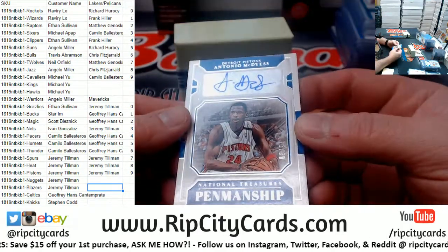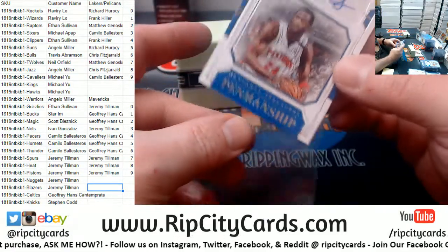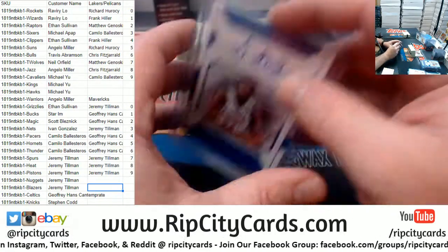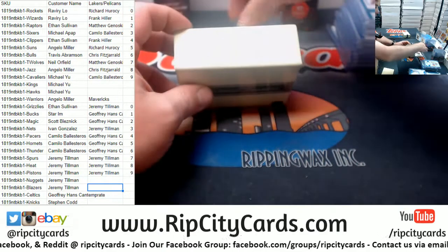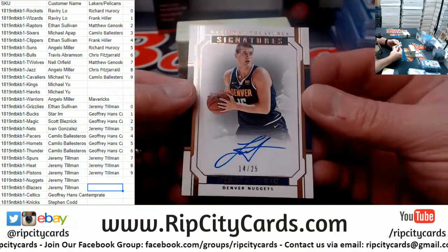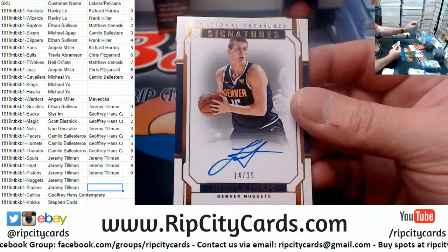Printing plate guaranteed in every box. It's Antonio McDyess, 73 out of 99, going to the Detroit Pistons basketball organization. How about a Jokic to 25 — National Treasures Signatures for the Nuggets. Nice card.